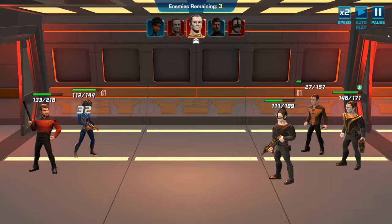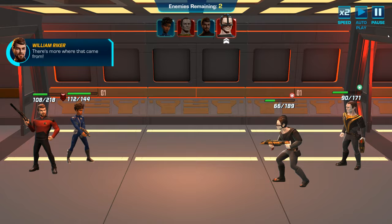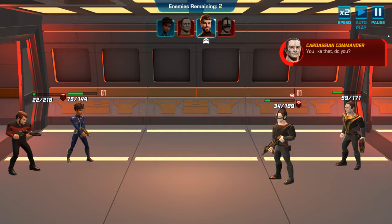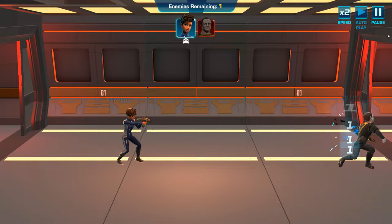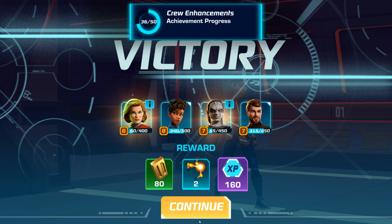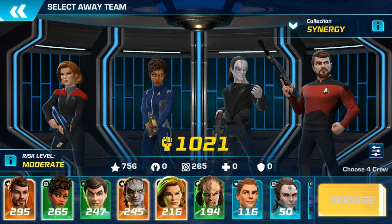It looks like we're still gonna win because Riker is a very good super rare — I have three super rares and he is by far the best one out of the three. Looks like we're gonna barely win. That's automatic fighting right there. We're getting those little golden resource modules — you need 250 of them to unlock Geordi LaForge.